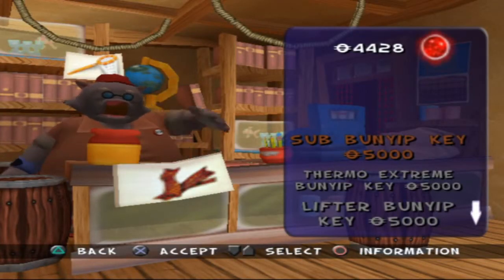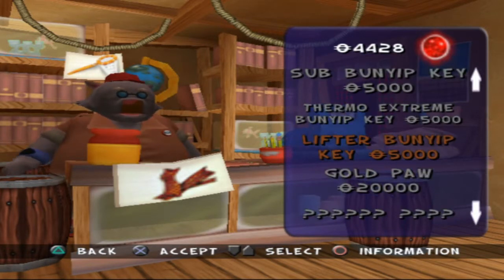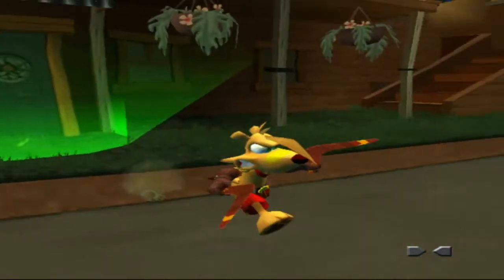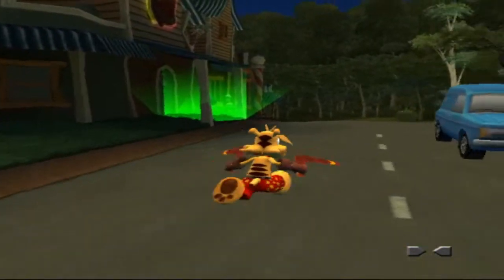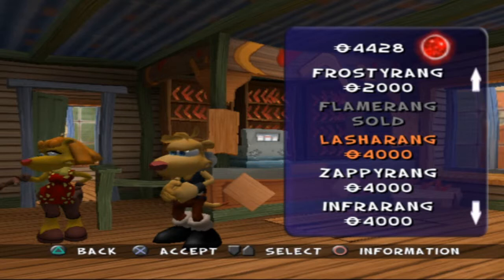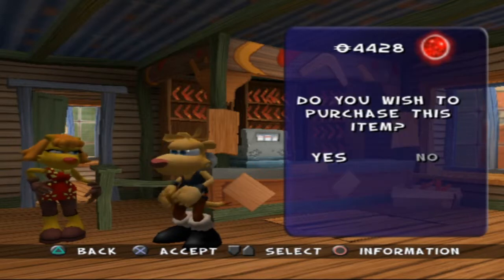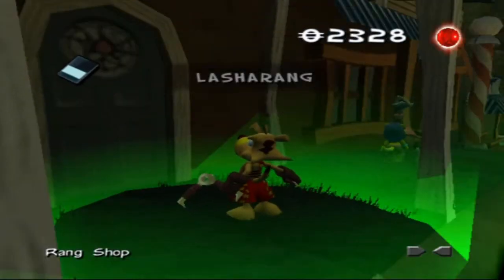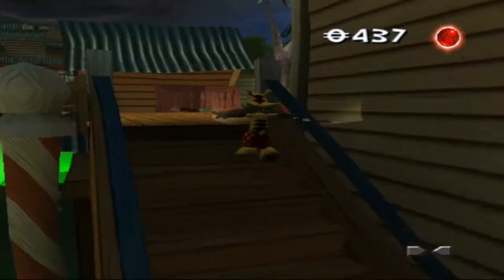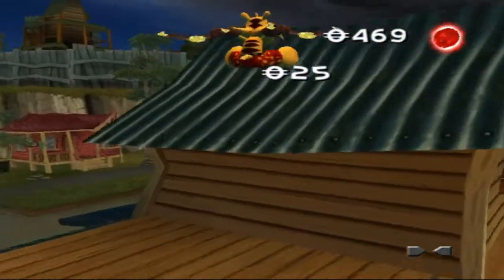To Trader Bob's door. I'm afraid that's a little out of your price range. A sub of Bunyuki. I can't even go grab the frosty ring. A lasher ring? A zappy ring? What is the lasher ring? Oh my god — these are the things I was using while I was in the bull's pen. That is cool. I think I get it.